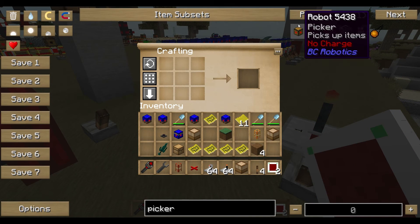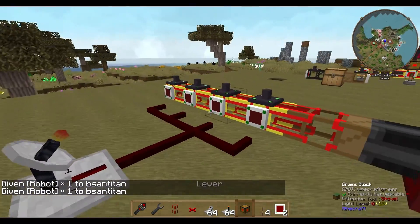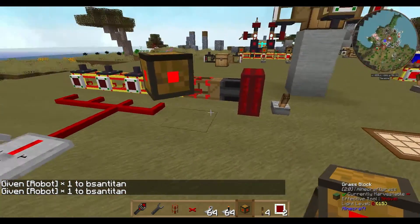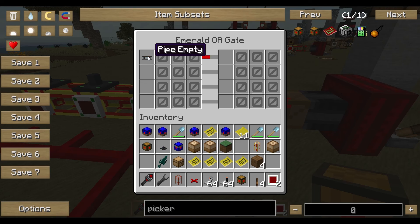First of all we need the picker and I would suggest two of them. I forgot to set the gates, so as usual we say: redstone on, redstone off, work in area, and go to station.